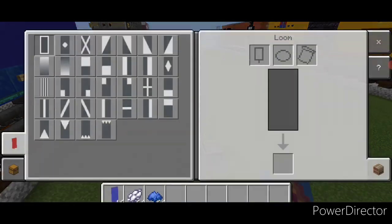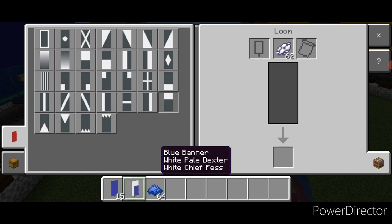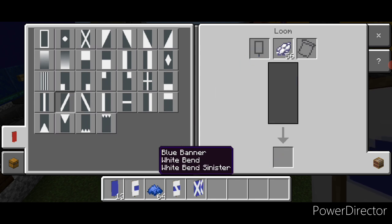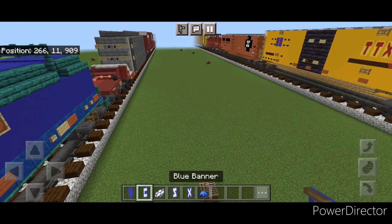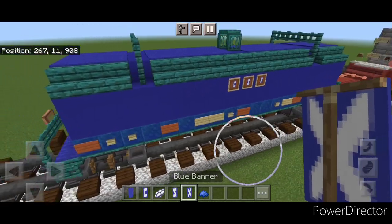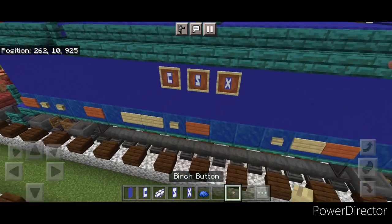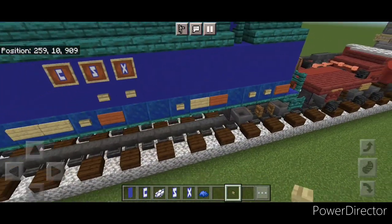Now we're going to make some banners in the loom with a blue banner and white dye. We're going to put a vertical stripe on the left, a horizontal on the top, and the bottom. New banner: horizontal on the bottom and top, then a diagonal. New banner: this diagonal, then the opposite diagonal. Then go to blue dye and put a blue border around all three of these lighter banners. Then come place these in the item frames to put 'CSX' on this side and the same thing on the other side. Then grab a birch button and put two birch buttons under the CSX logo on each side.